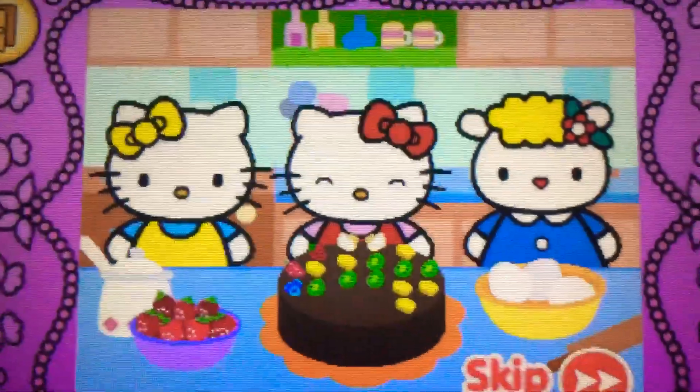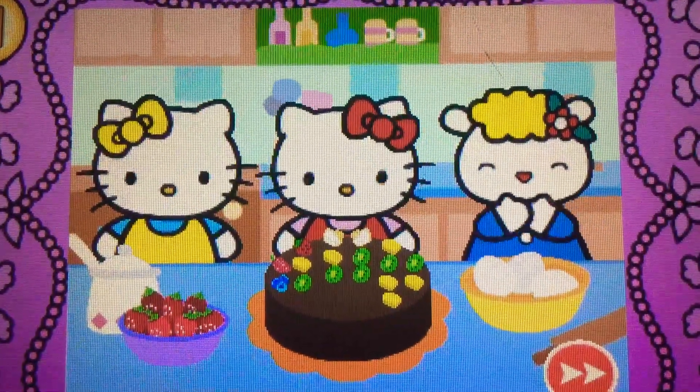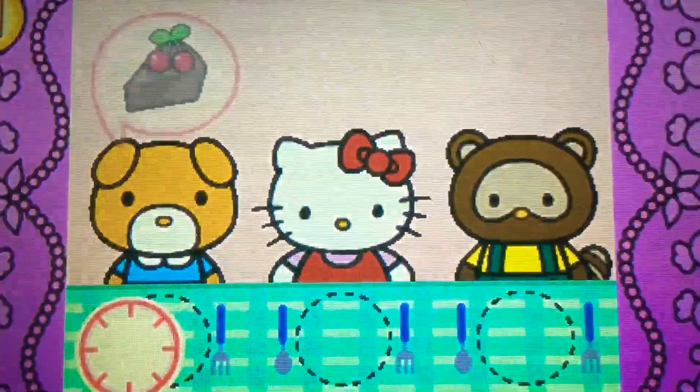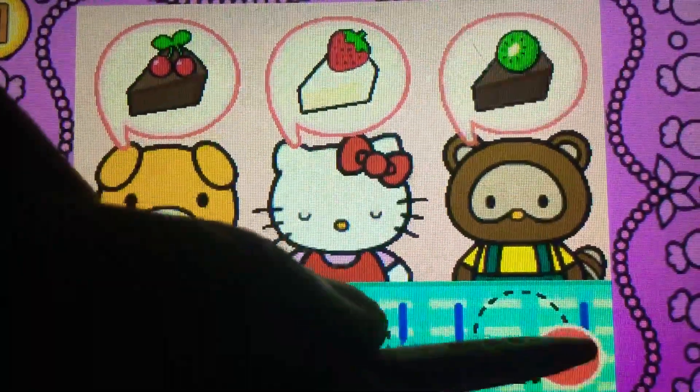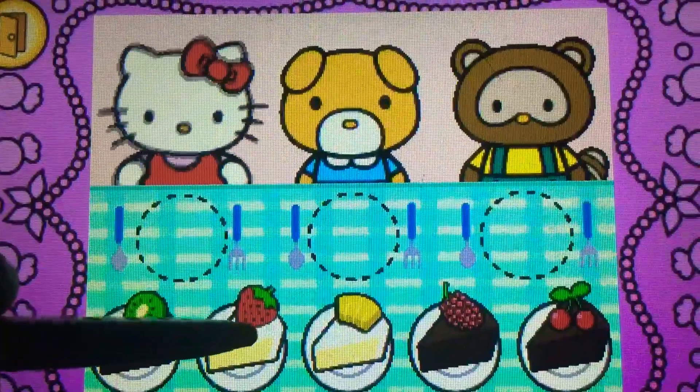Whoa. Hello Kitty's cake looks yummy. Come on. Hello Kitty wants to share cake with friends. Watch carefully. Remember what each guest wants before the time runs out. Drag the correct food or drink to each character.